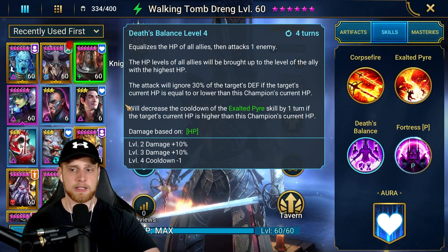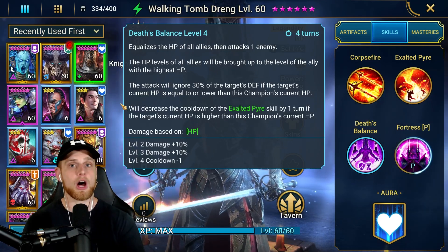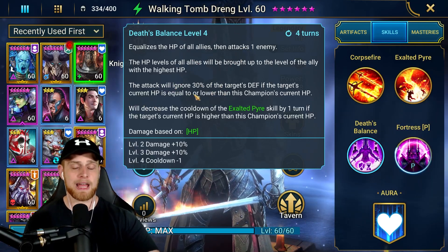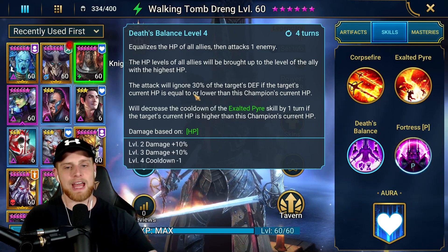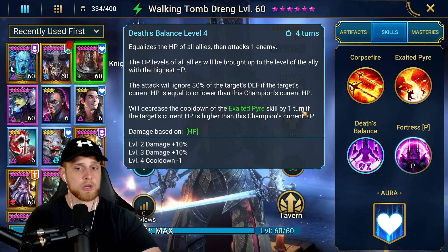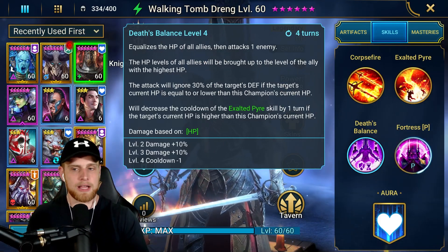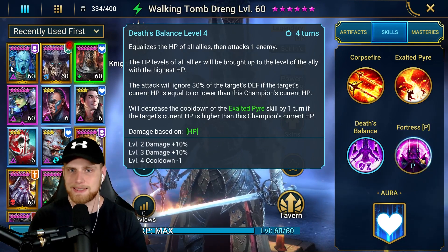His A3 is a very interesting ability — it equalizes the HP of all allies. Basically if you have a champion with 100 HP and a champion with 1 HP, it's going to bring the champion with 1 HP up to 100 HP. I really like it quite a bit. If this champion has more HP than the enemy, this skill is going to ignore 30% of the enemy's defense, which is crazy. But if he has less HP than the target, the cooldown of Exalted Pyre is going to be reduced by one turn. When I first heard 'equalize' I thought it would average the HP, but it doesn't — it brings everyone up to the highest champion's HP.